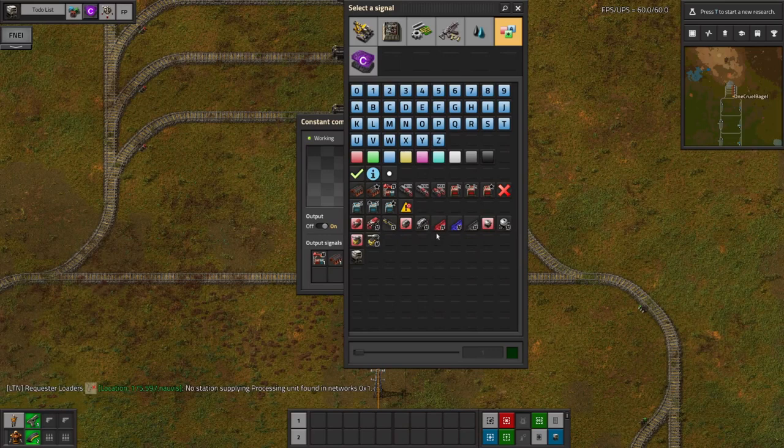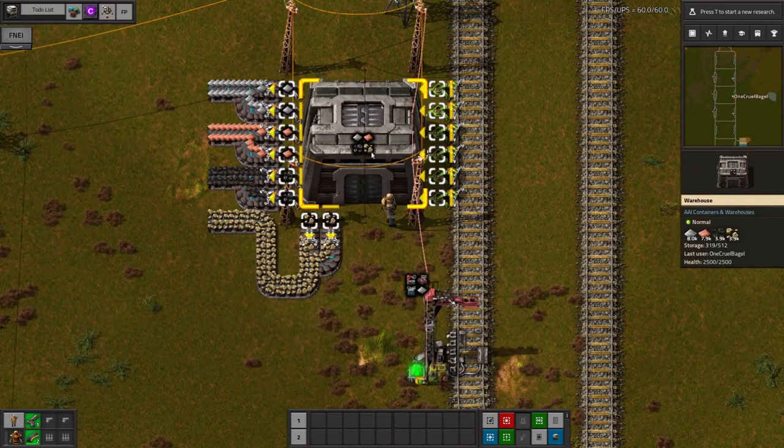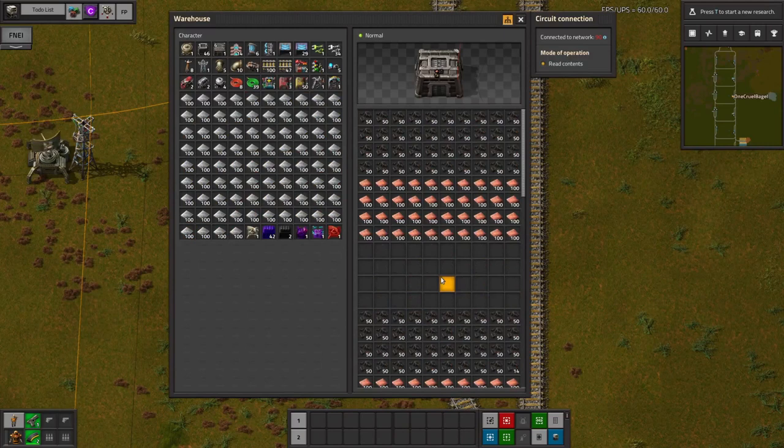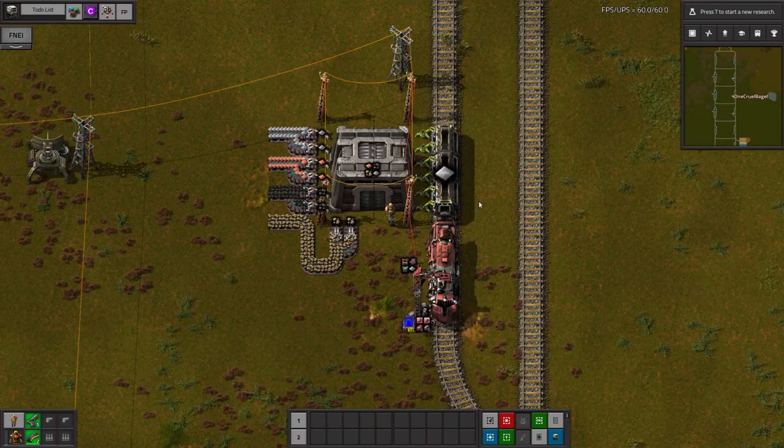In the second video I talked about using a station with a warehouse on it in order to unload trains a bit more quickly. This is a great system because when a train pulls up, you can use all of the inserters at once to unload all of the contents. So if I take out all of the iron from this station, a train will arrive with some iron and we've got all six inserters unloading it at once, meaning it unloads as quickly as it possibly can, short of putting another set of inserters on the other side.